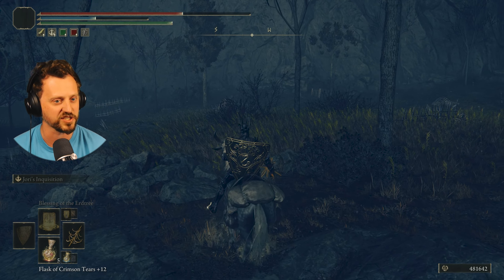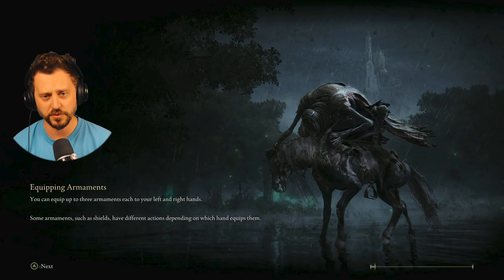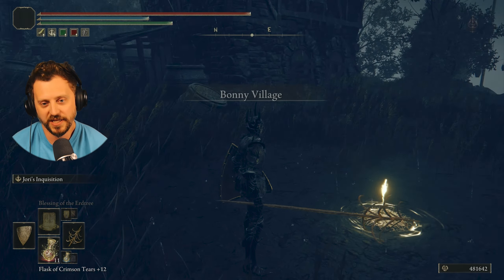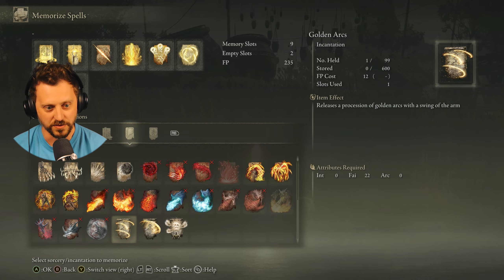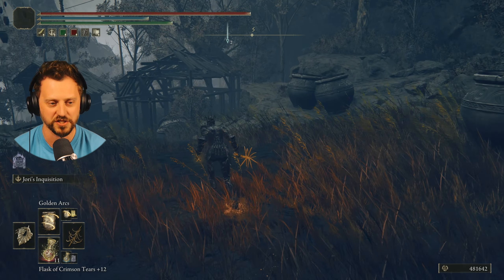I got a list of things to do as I always do when I start the episode — a small list of things I missed or little things I want to do. First thing I'm going to do is go back to a site of grace because I have a couple of incantations I haven't messed with. I'm really liking the rings — I have Golden Arcs and the Giant's Golden Arc.